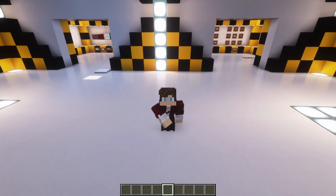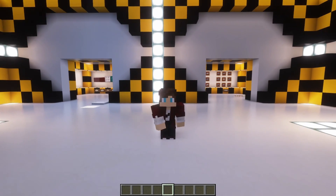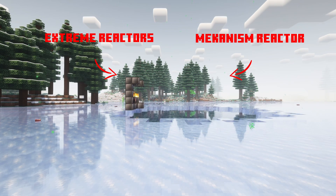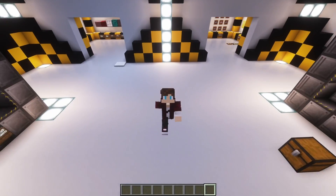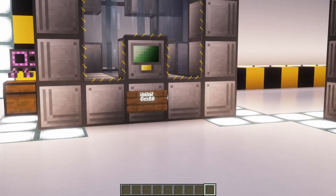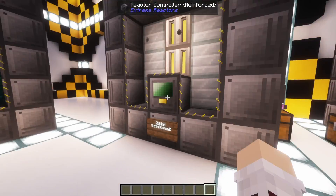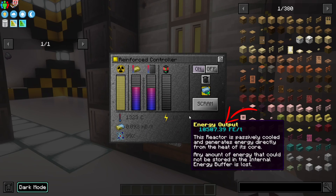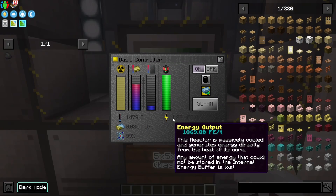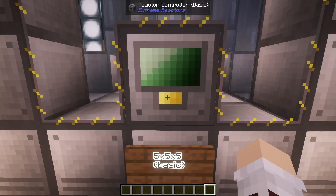Let's go over some basic information on reactors before we build one together. First off, you don't need to worry about these reactors exploding like Mekanism reactors do. Secondly, there are two types of reactors: there is the basic version and the reinforced version. Obviously the reinforced versions will perform better than the basics, but that being said, basic reactors are still really good at producing power. So if you are on a budget, it's not a bad option.